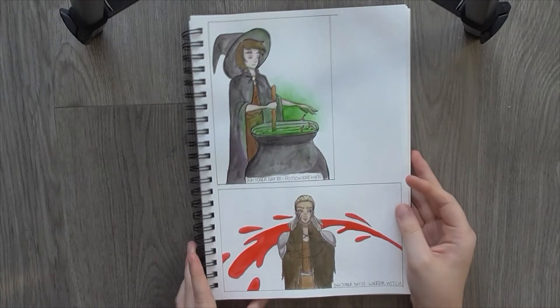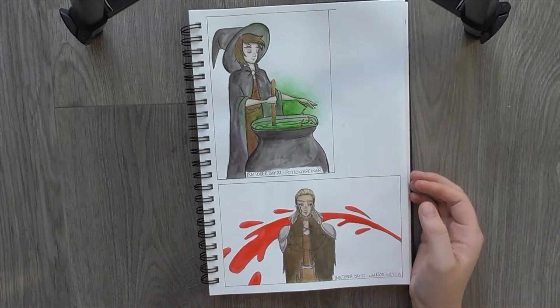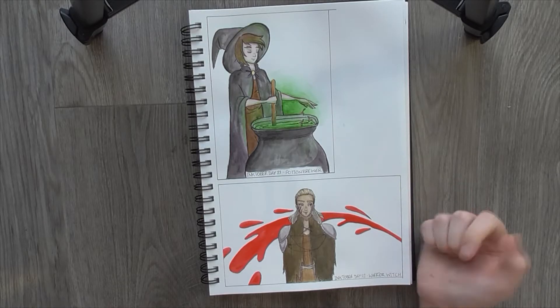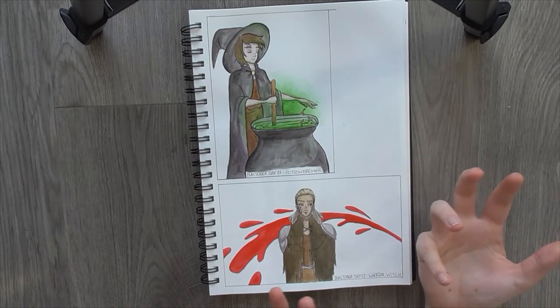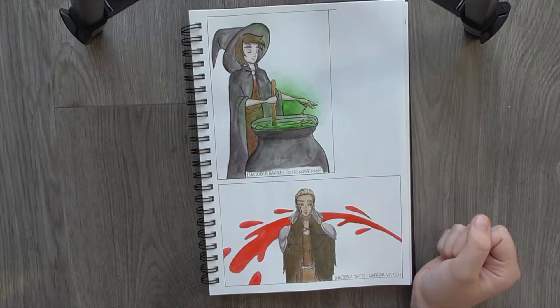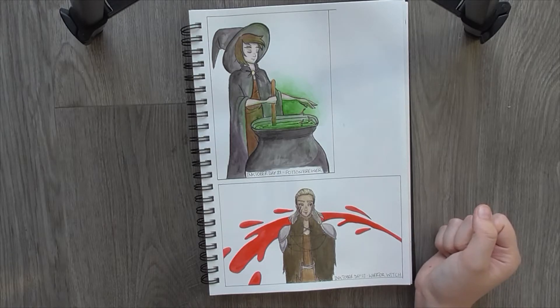Day 21 was Potion Brewer. I played around for quite a while with having a more chemistry style to it, but I couldn't find a good way to get that posed and everything. So eventually I just kind of went - nope - witch with a cauldron. Pretty typical stuff. It's one of the more typical witchy witches that I've drawn over the course of this challenge. But I still like it. I like it a lot.